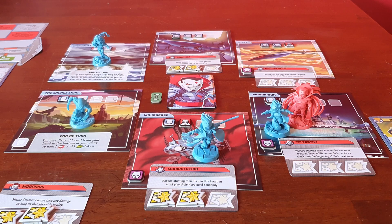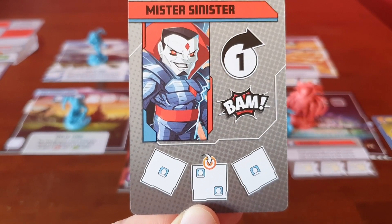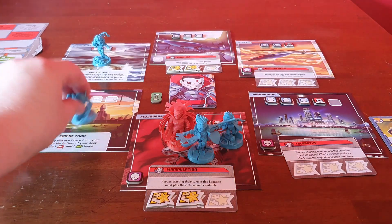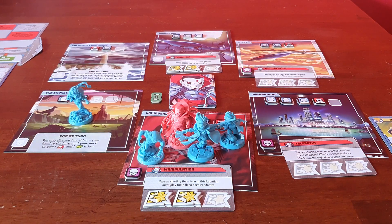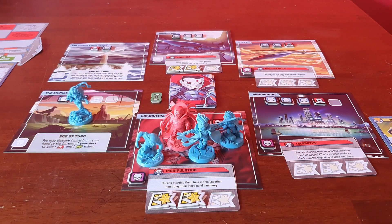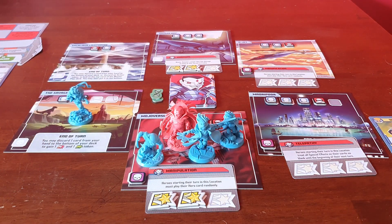At end of turn, you may discard one card from your hand to the bottom of your deck to gain one punch or one move token — not really that good. Mr. Sinister does a one and a BAM, moving there. Jubilee gets pulled in, Wolverine gets pulled in, Rogue gets pulled in. He then places the civilians — this location is now full. On the BAM, he removes someone's DNA, so we'll let Wolverine take it. He's got two lots of DNA collected.